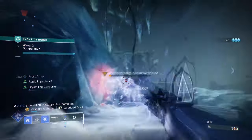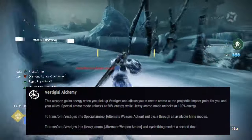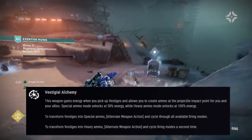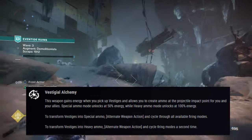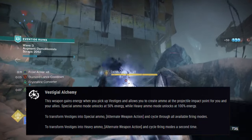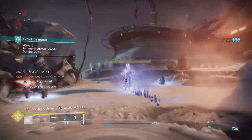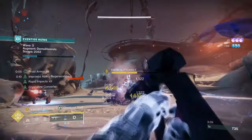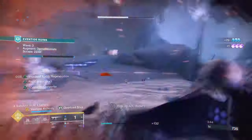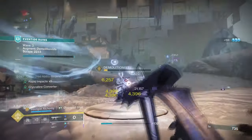This ties back to another part of the weapon, which states: this weapon gains energy when you pick up vestiges and allows you to create ammo at the projectile impact point for you and your allies. Special ammo mode unlocks at 50% energy, while heavy ammo mode unlocks at 100% energy. It takes roughly 7 vestiges to reach 50% and 14 to 15 vestiges for 100%, though I'd love to hear if you find the same.